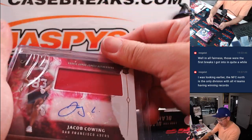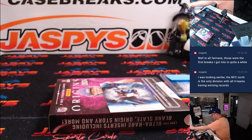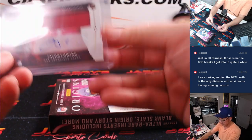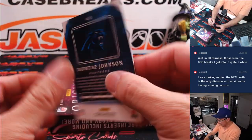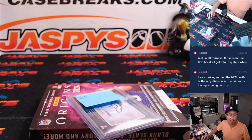And there's your break, ladies and gentlemen. Better in a 120 top loader. And there's Deontay Johnson for Carolina. All right, there's only one non-numbered hit, so let's go back to the number block group.